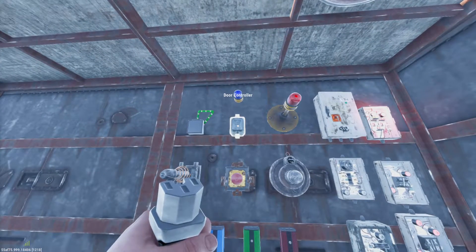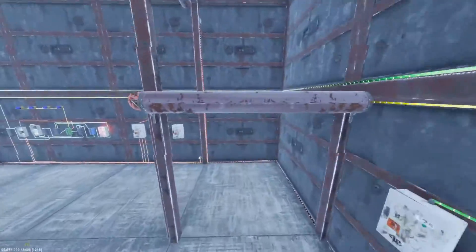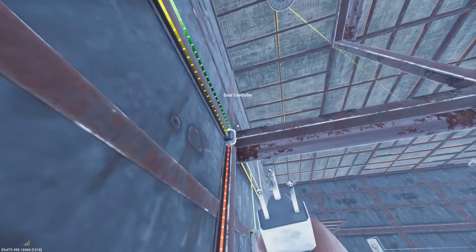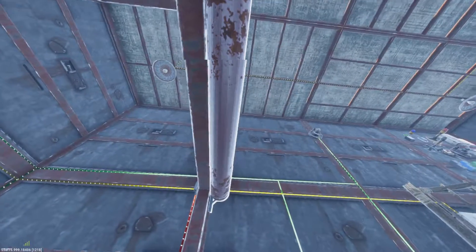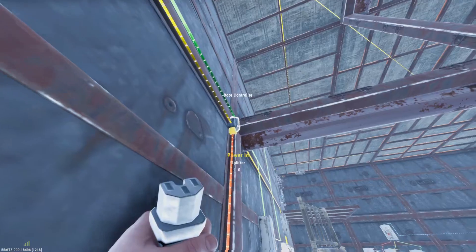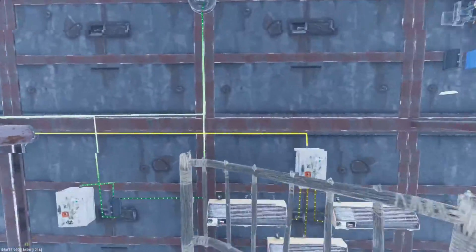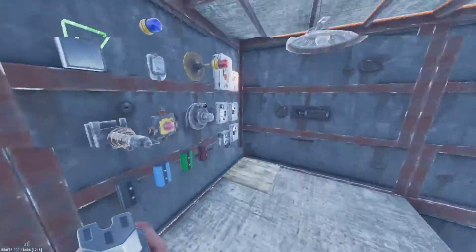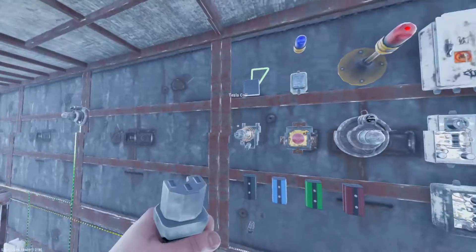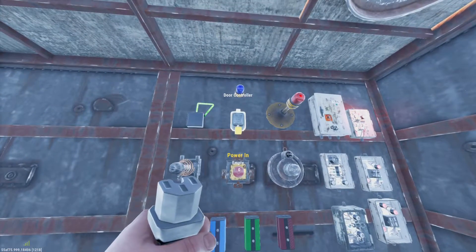This is a door controller. Door controllers have to be stuck onto your door frames. I like to put them in the top corners of my doors, on the opposite sides of the roll-up doors — it always seems to work and never lets me down. When they're supplied power they're going to open the doors, and when the power supply is cut off they're going to close the doors and set it to its default state, which is closed.